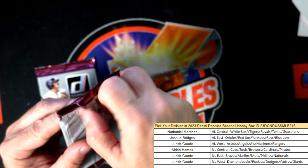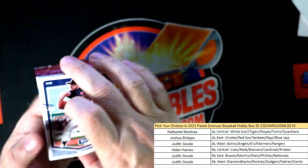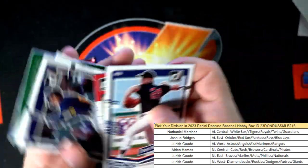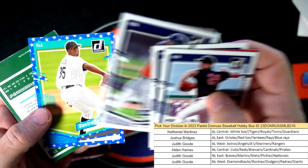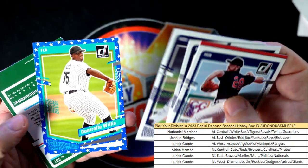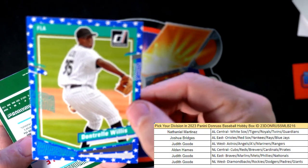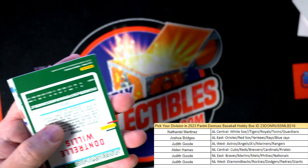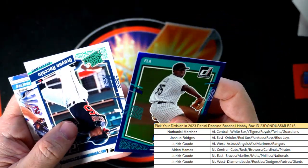Two packs left here. Still got to have an auto in here somewhere, right? I swear we do — we'll find out here shortly. And here is the Independence Day Parallel Dontrell Willis, National League East, Judith G — another one coming out to you. And another Dontrell Willis.